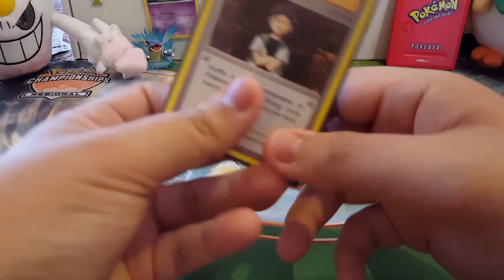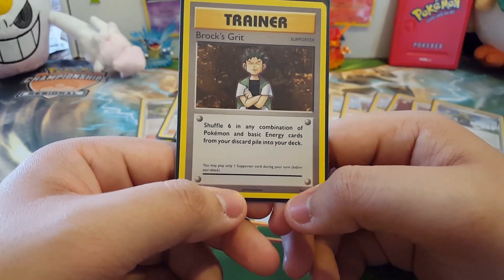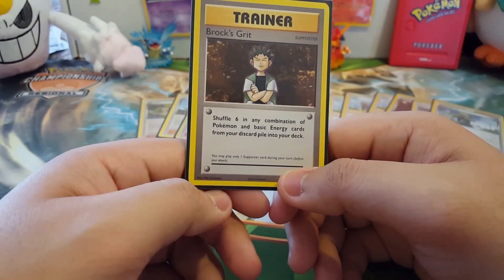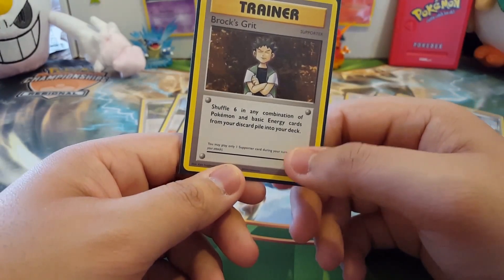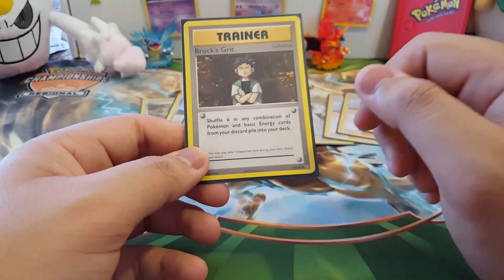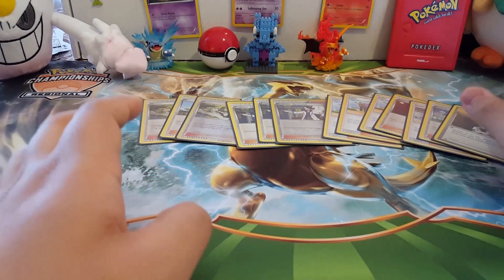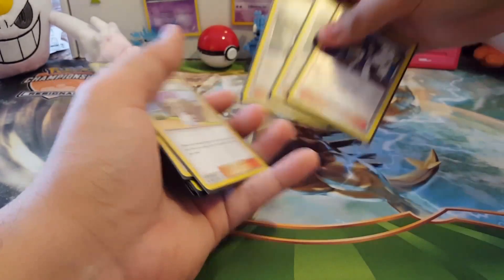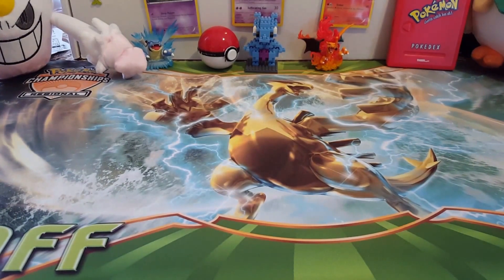We're running one Brock's Grit to get six Pokemon and basic energy cards back. Actually, I might switch this out for a Super Rod since you can't get Lycanroc GX back with Brock's Grit. We might be switching that out, but as of right now that's what's in the deck.